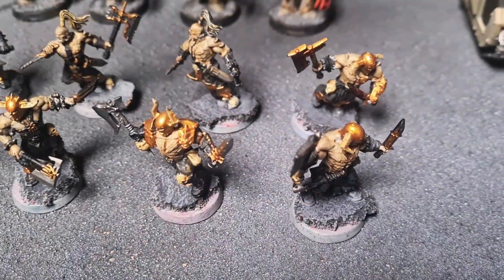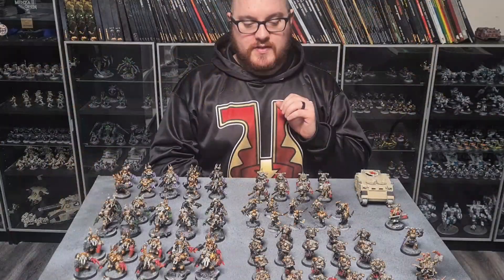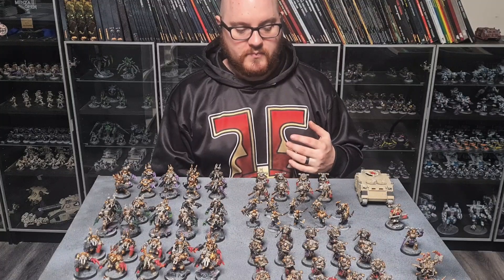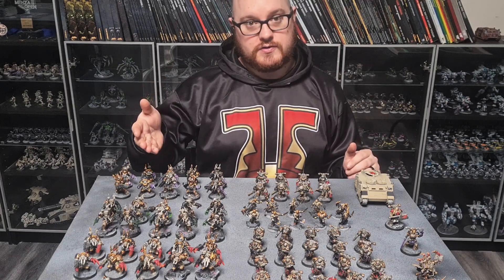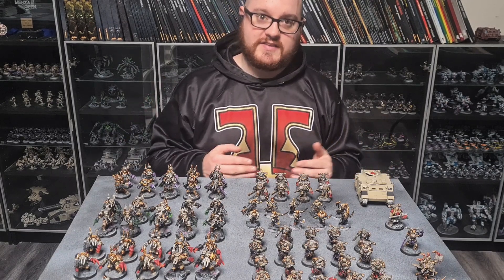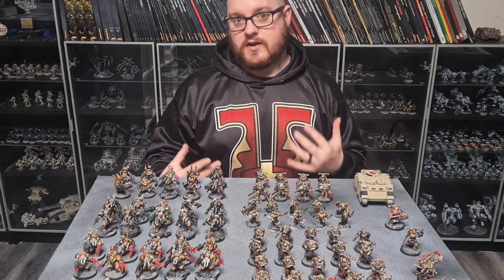Then we've got a unit of 10 Cultists and a unit of 5 CSM. Basically they're there for doing things like raising banners, holding backfields, and screening — the pleb stuff. The reason I went with Cultists and CSM is merely because of points. If I could afford the points I probably would have done 2 units of CSM. However, the Cultists being a unit of 10 are able to string out and create a bigger footprint, which is better for backfield screening.